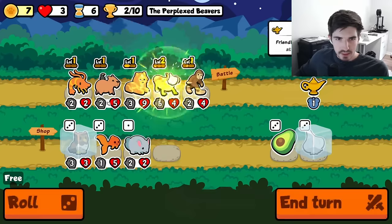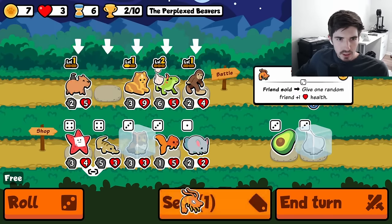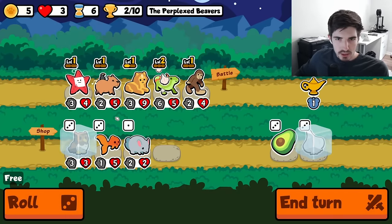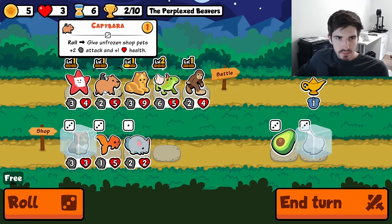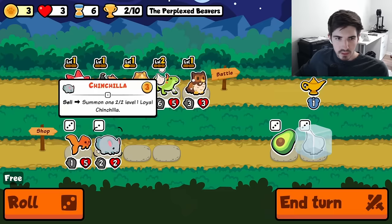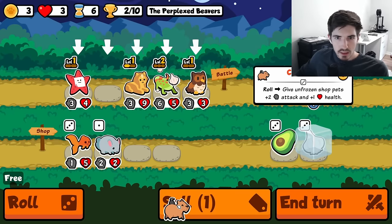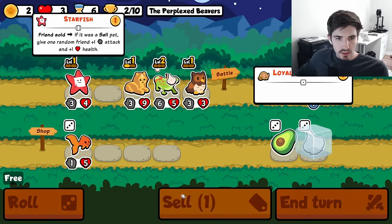Ooh big, level you. We could swap you for a starfish, that seems good. And then straight up, I think we toss the bigfoot, grab an owl, double. Do a little double up here.